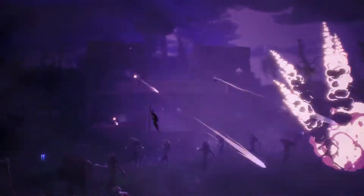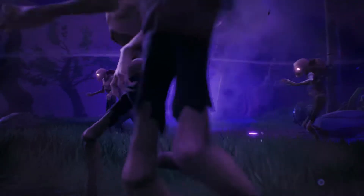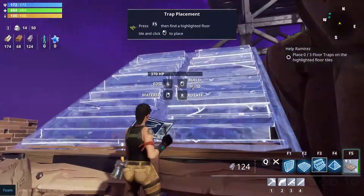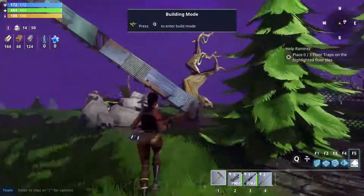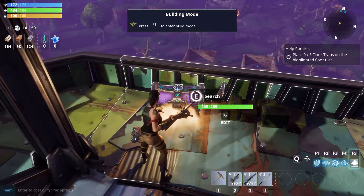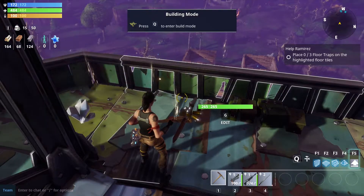The second secret has to be done immediately after you defend the survivors base for the first time. You have to build whatever you need to get to the very top of the shelter, and when you're at the top you should see a sniper's nest. Climb up the stairs of the nest and you can find a treasure chest that is very easy to miss and has some really good loot.